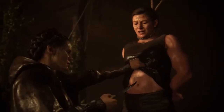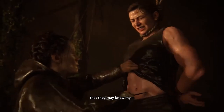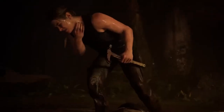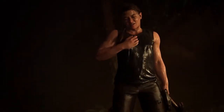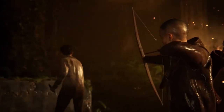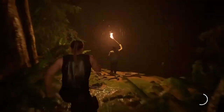In The Last of Us Part 2, the Seraphites hold their own when it comes to making you quiver. Their deranged ideals, scars on their face, skills with arrows, and willingness to do anything for their cult makes them one enemy you prefer to avoid. When Abby, Lev, and Yara are being chased by the Seraphites, the dark environment makes anticipating your enemy a chore. Feeling vulnerable with limited light, no weapons, the raw sound of twigs breaking, and Abby's breathing makes you fear whatever is lurking out there.